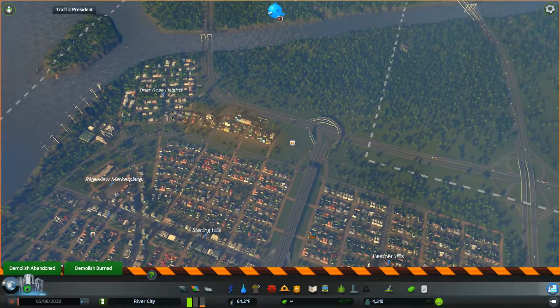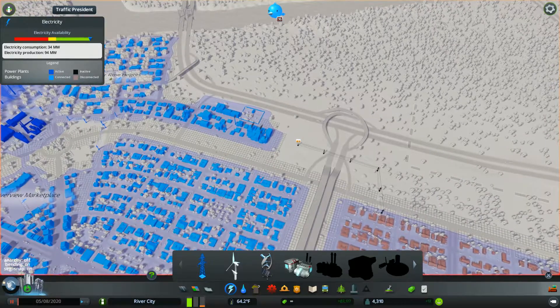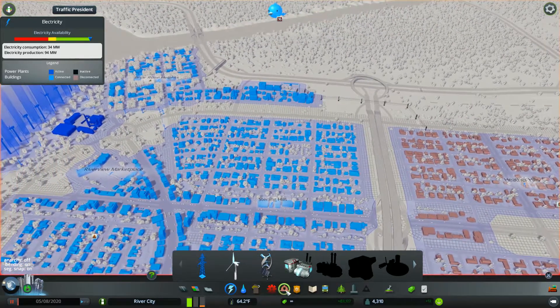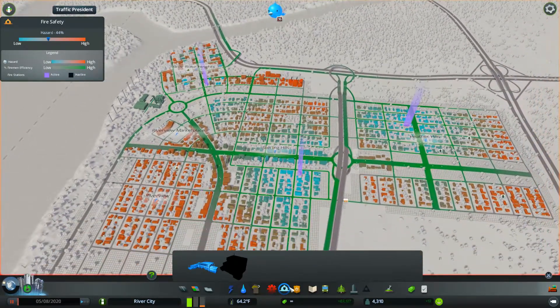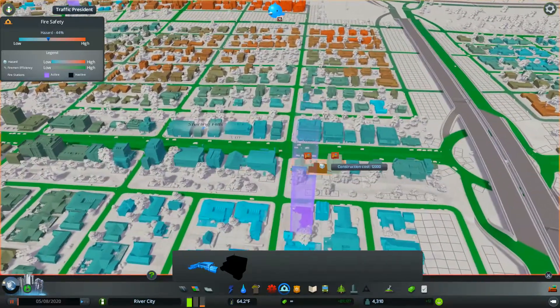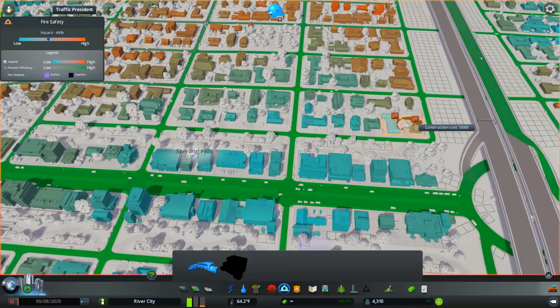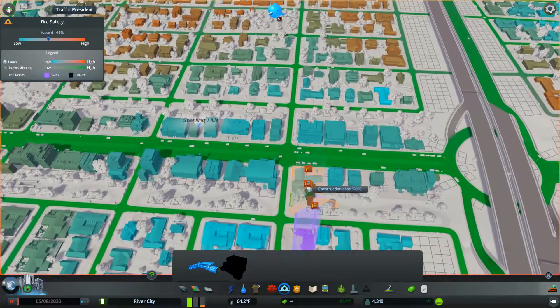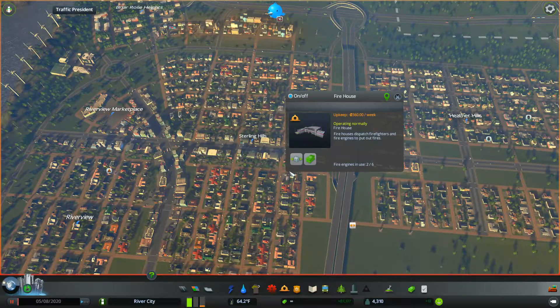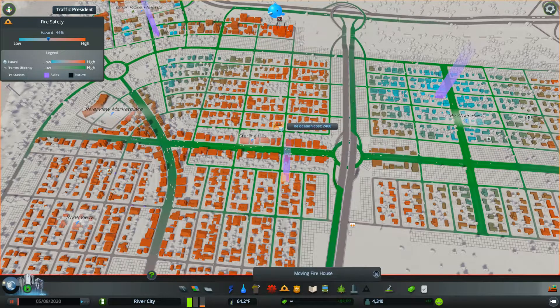Did I just break power again? Definitely going to have to come up with a more permanent solution for that. Right now what I want to do is get this probably moved to the other side. I don't know about disrupting the dog park over there, so we'll maybe move it down just one more.